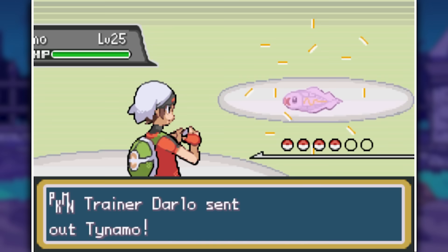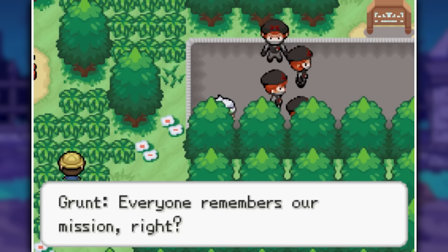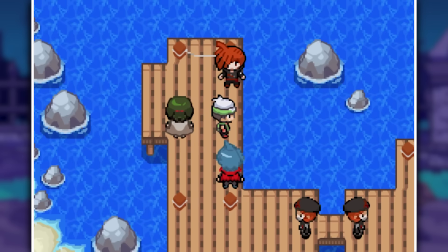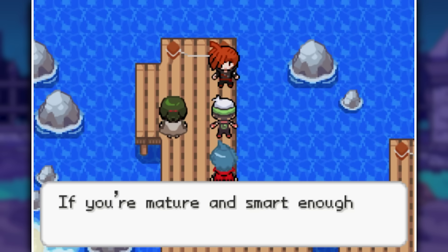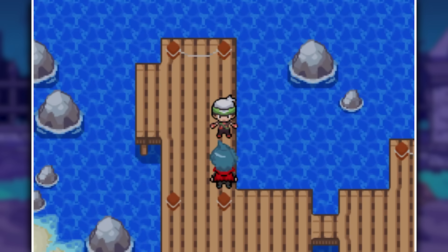Another rival battle follows — basically a repeat of the last one, taking out Tynamo, Tranquil and Floatzel with Munchlax's body slams, then taking out Kolava with Fletchinder's pecks. Shortly after, my Munchlax evolves into a Snorlax, losing the Moxie ability so he won't be as useful. In the next town, Team Void is trying to take over the docks with a big ship heading for the port. Their leader is on the pier and Darlo already lost to him. We fight but it's too late — they've gathered everything they needed and head back home. Lori follows their ship from the skies and we just continue to the next gym.